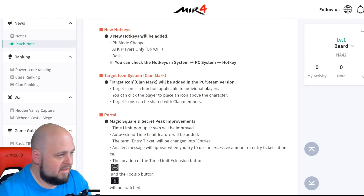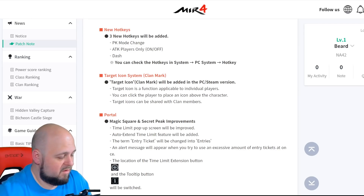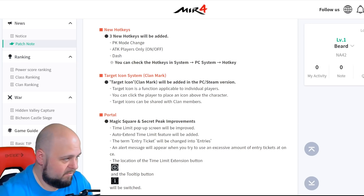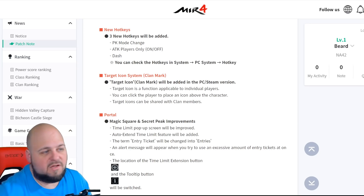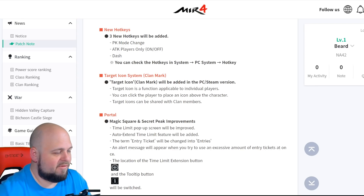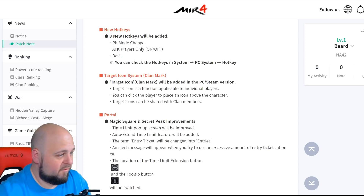New hotkeys have been added. They've added a hotkey for PK mode change — going from hostile to peaceful and things like that — which I think is good. And a hotkey for attack players only — I like that, that's pretty cool. And then there's dash — I feel like dash was the dodge, like I use shift for that. I don't know if that was already the key and they just didn't have a way to set it.